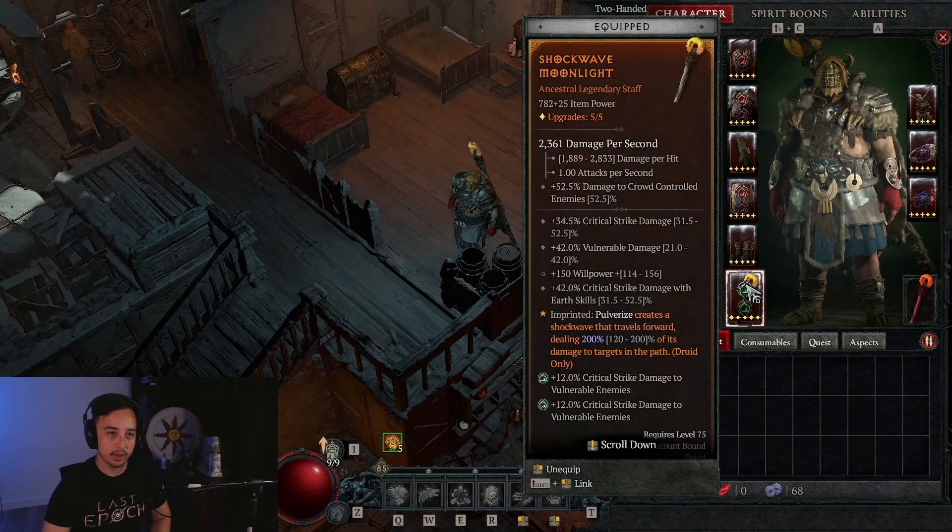Now let's go into socketing. We're using rubies and not sapphires because rubies are generally better for the druid — especially with our paragon board where we're grabbing percentage life. Rubies are just always valuable, and you are not going to be fortified all the time when you're pushing nightmare dungeons. In our weapons, we're putting emeralds to get critical strike damage to vulnerable enemies. We're making enemies vulnerable with our exploit glyph.